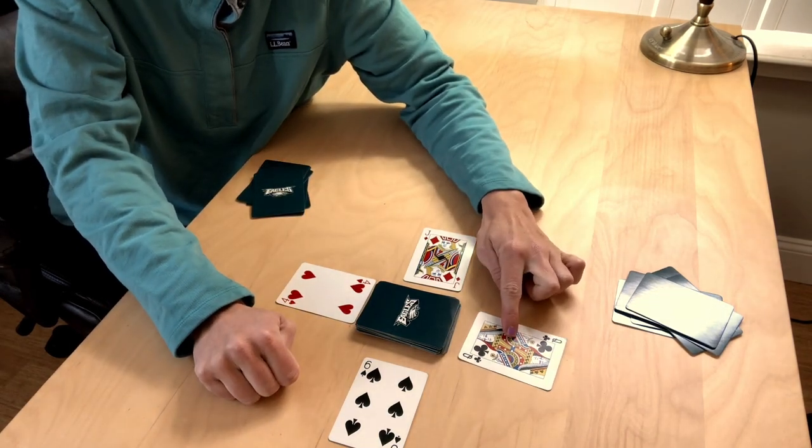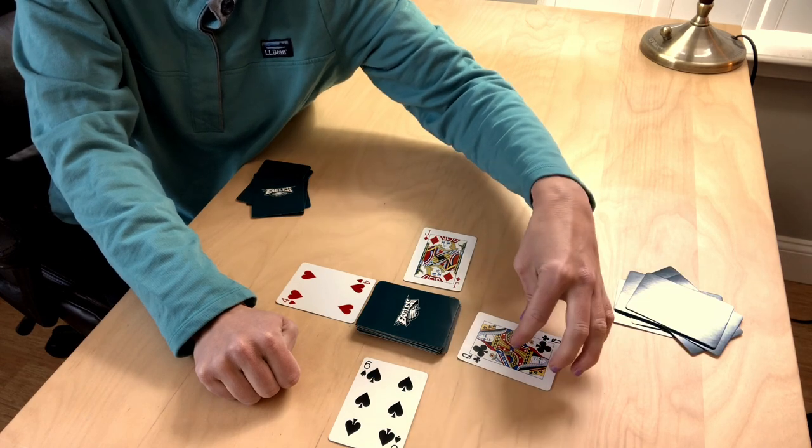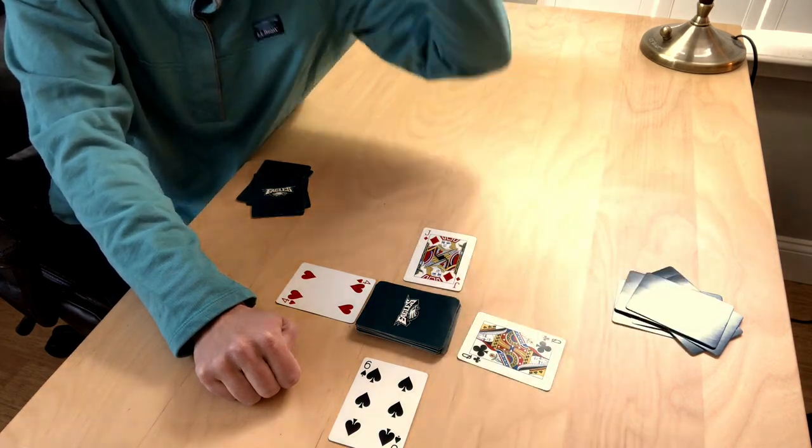On this black queen, you can go down the ranks. So next would be a red jack, a black ten, red nine, and so on.